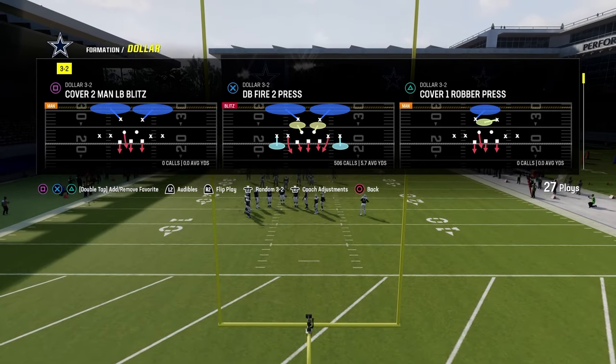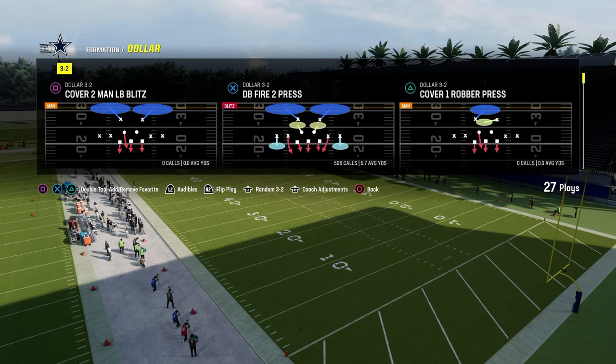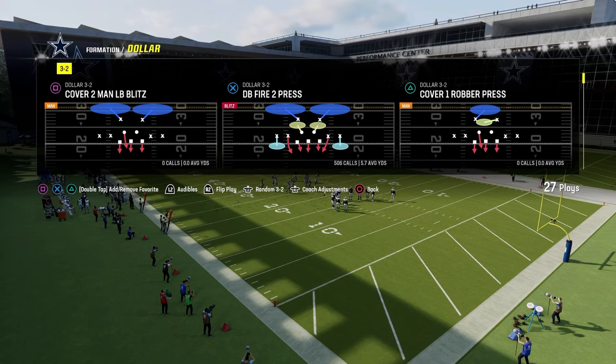We're going to be in the dollar defense, which is out of the Chiefs playbook. If you want to get my entire dollar defensive ebook, that will be linked in the description below. For just $10, you can become a Patreon member and get access to all of my offensive and defensive ebooks.